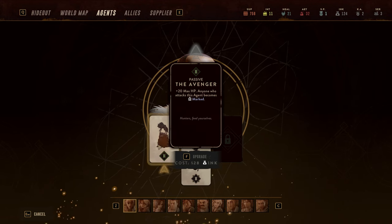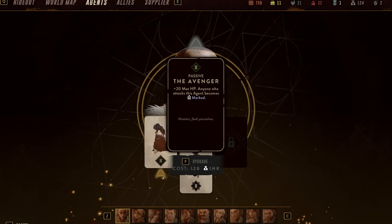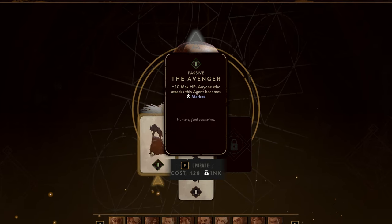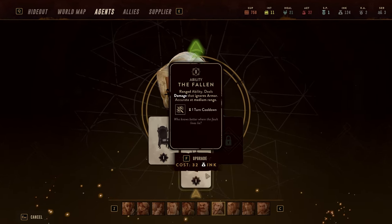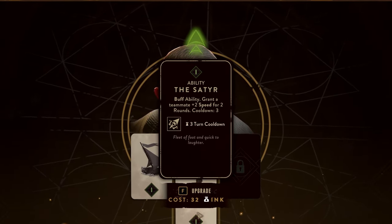There are of course some cards for your undrawn hand tableau that can help here too. Be on the lookout for Avenger, which applies Marked to any enemy who attacks an agent with that card, or watch for the Scryer, which grants an ability to mark all enemies within a cone. These cards for your undrawn hand can give agents some additional flex in your party composition ideas, so make sure to experiment often.